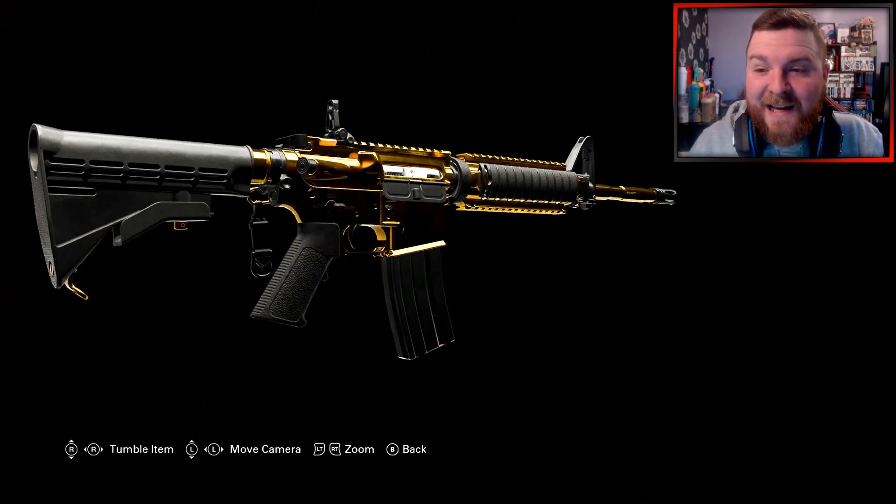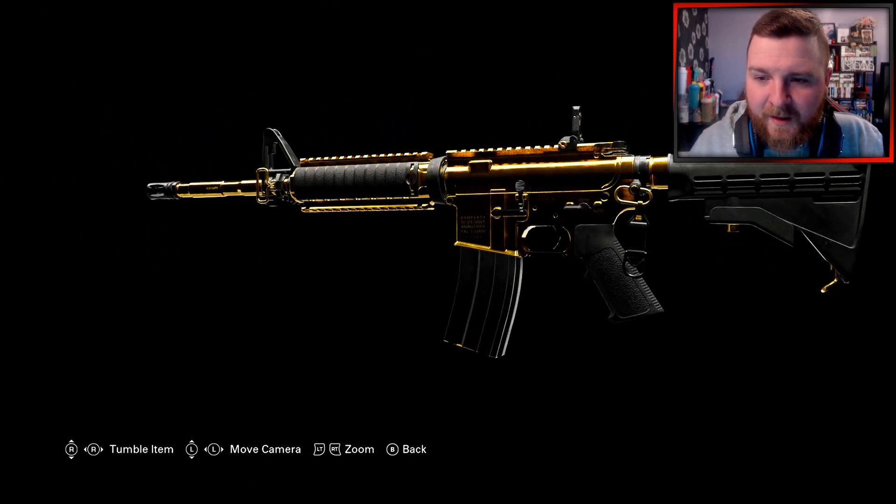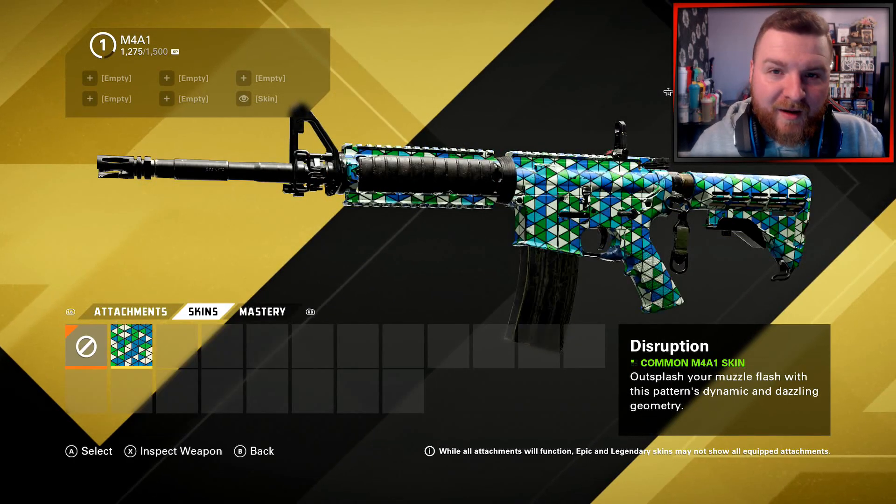And then you've got gold as well. In order to get gold, you've got to get to level 300 on that weapon, so it's one hell of a grind. But honestly, it looks good. So there's a mastery camo grind for this game.